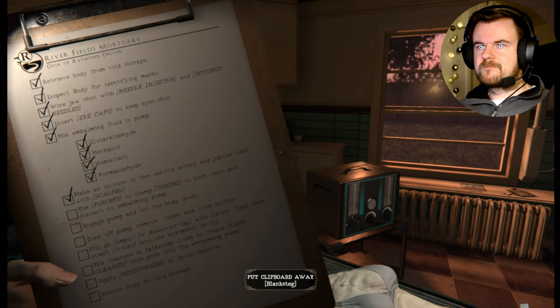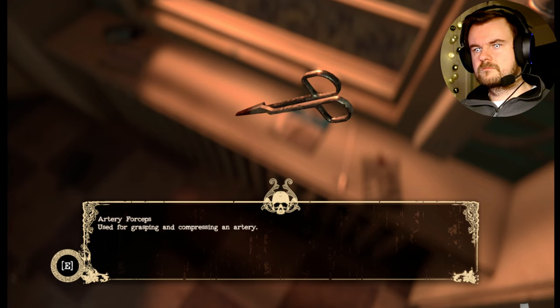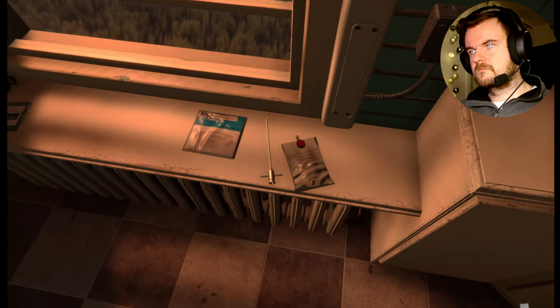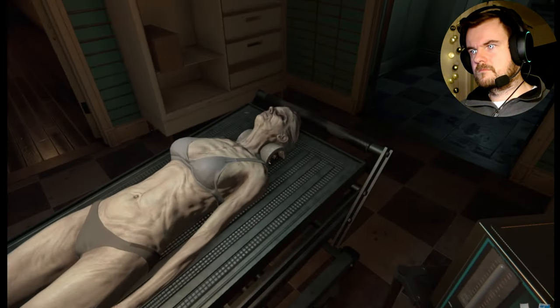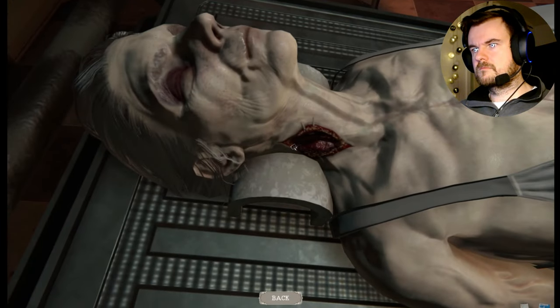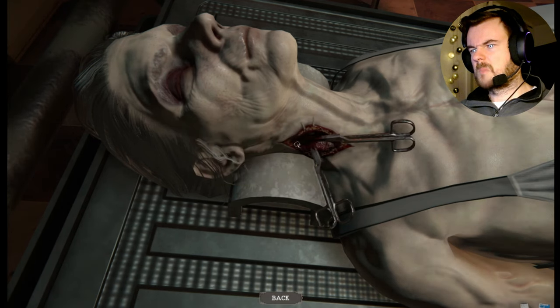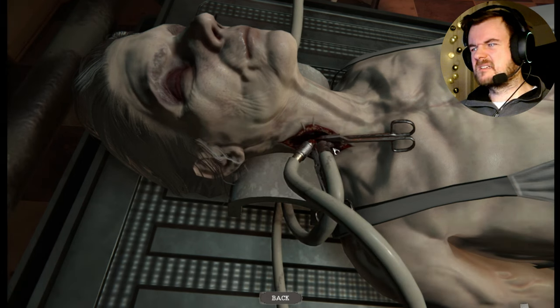Use forceps to clamp tubing to both veins and connect the embalming pump. Use forceps. Eww, that's disgusting.